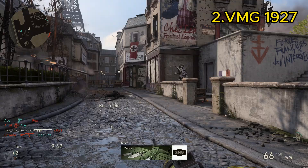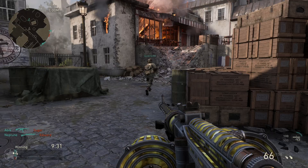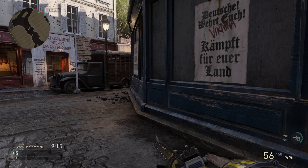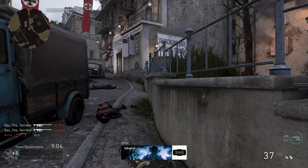At number two we have the VMG 1927. The description says the VMG bridges the gap between a rifle and an LMG — its strong mobility traits and fastest reloading in class allow players to play a bit more aggressively than usual with an LMG. When this gun first came out back in 2017 it was broken and they had to nerf it probably three times, but it's still so good. I love the Isotope variant for this gun — it's like a nuclear variant, really good. It definitely deserves a place at number two.